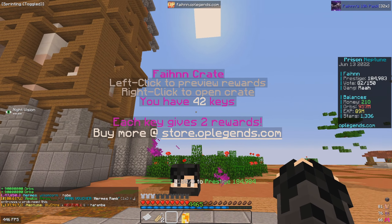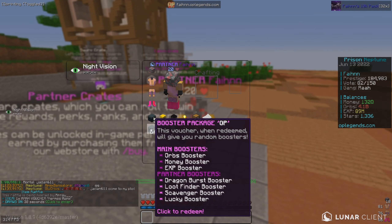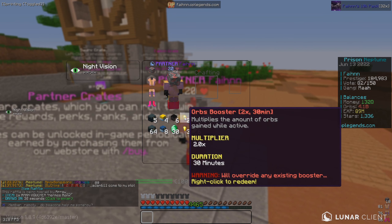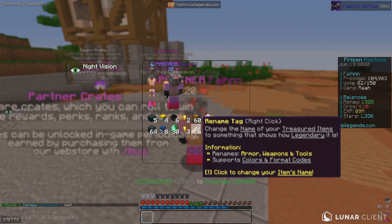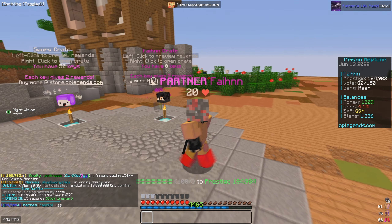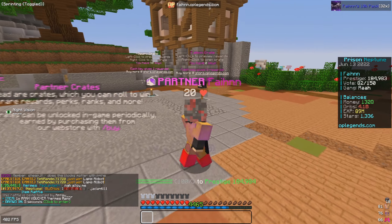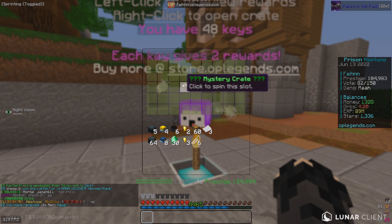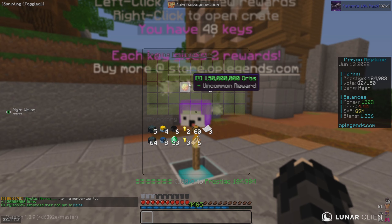I'm going to open up the rest off camera and bring you back with the total loot. And here's what we got: over a stack of booster packages, a bunch of robots, XP pouches, 2x orbs boosters, three dragon burst boosters — which does suck a bit — six ultra pet boxes, rename tags, beacon finder, and 4.1 billion orbs. We started with 100 million, so we made exactly 4 billion orbs from 50 fame crates.